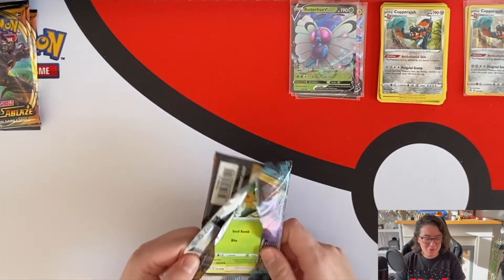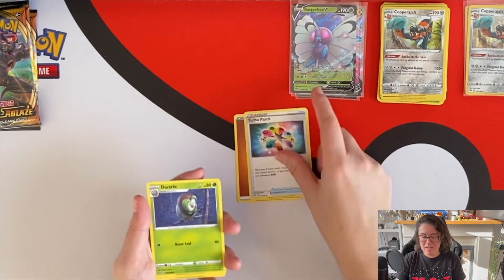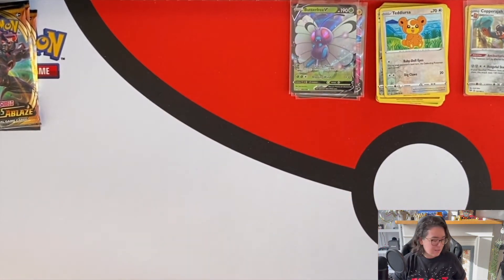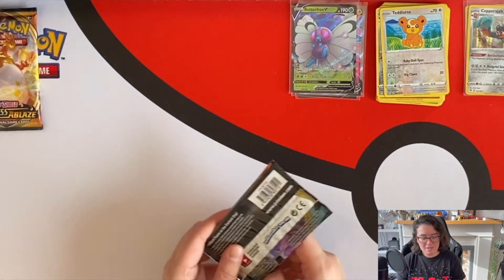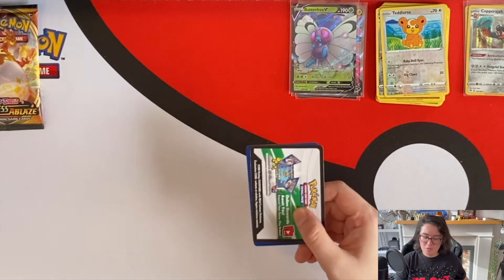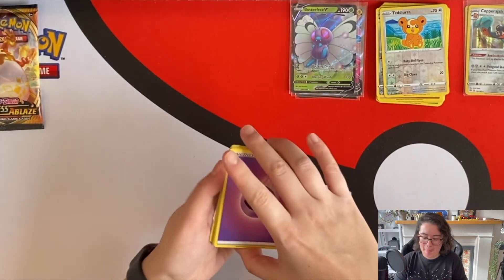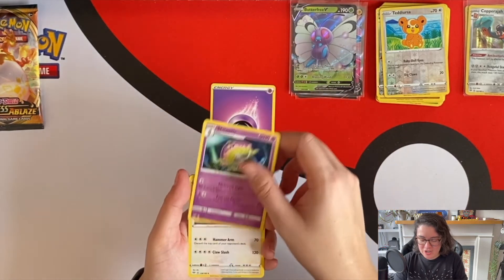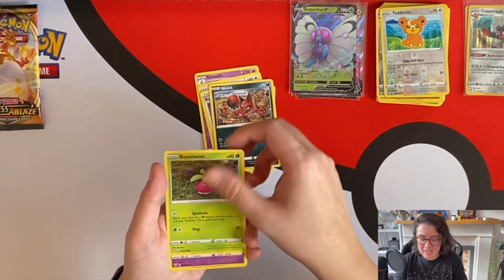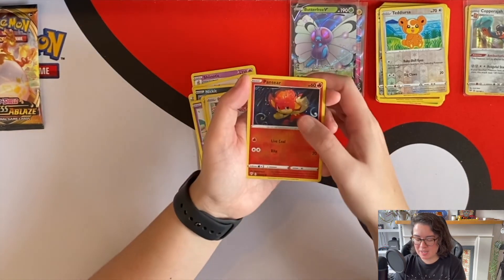Charizard pack — no heat whatsoever. Come on, what you got for me? Come on, DAB — give me some heat. It's gonna be this pack. It's always the pack before last where I have big luck. Or maybe the one before. Let's do this nice and easy. Psychic Energy, Shiinotic, Earth Ring, Rose Tower, Nick, Bounce, Sweet Snowball, Milcery... reverse Pansear.